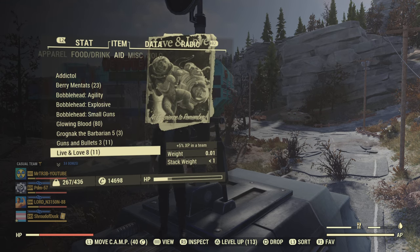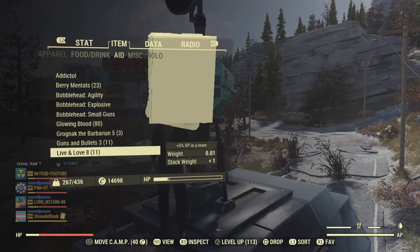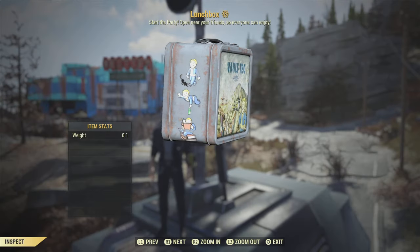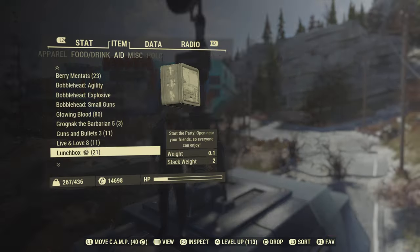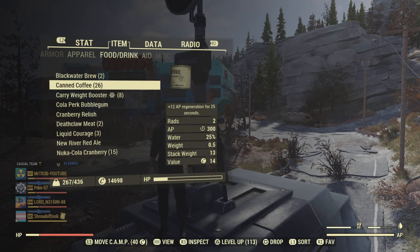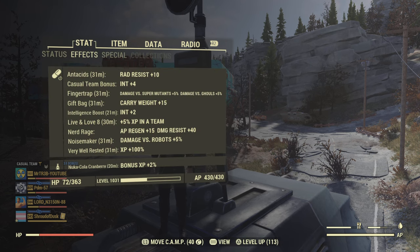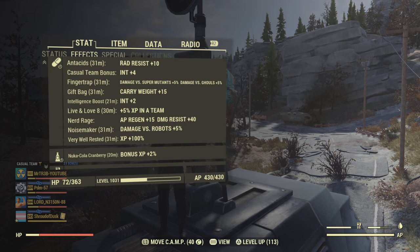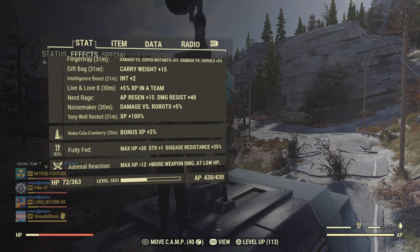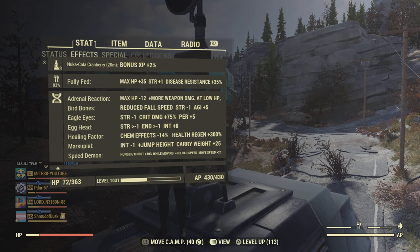So that's pretty good going. Live and Love 8 is another 5% XP when you're in a team. And obviously Lunchboxes is the big one here — if you open four of these, you get an extra 100% XP, which I've done. There are various other items I haven't mentioned, but these are the best ones that are quickest to come by. This makes the game a lot easier and quicker to level up. Also, if you don't know, another good one is having Egg Head Serum on your character.